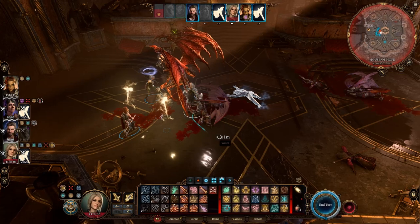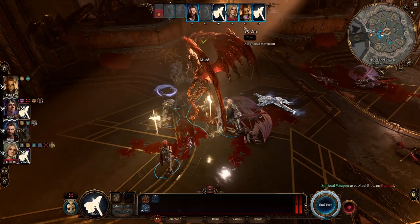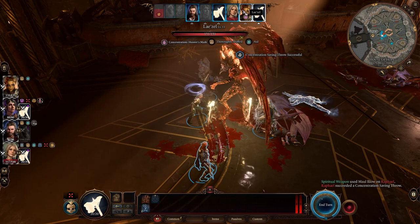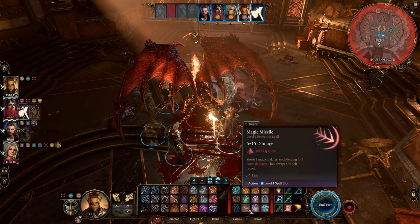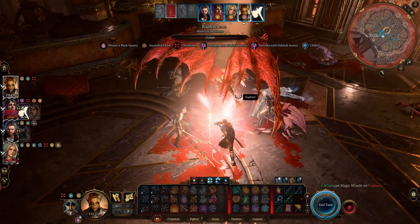I really do suggest that you be at least level 10 working on level 11, if not higher. The higher the level, the better, because it just means it's that much harder for him to kill you. That is essentially how you beat Raphael. I hope you all enjoyed this one — if you did, hit that like button, don't forget to subscribe, make sure to tell your friends. Y'all take care, and I will catch you next time. Bye!